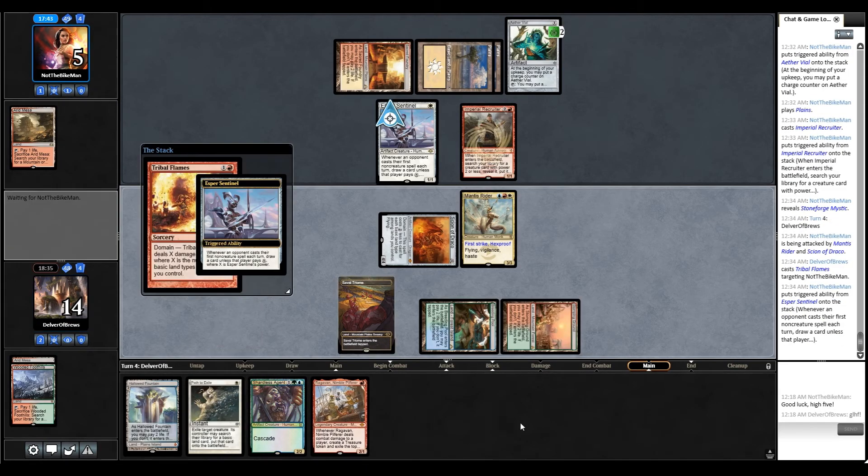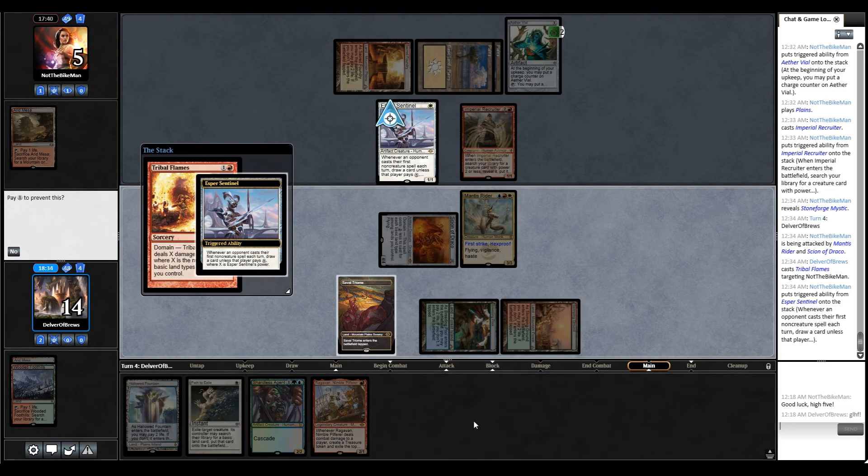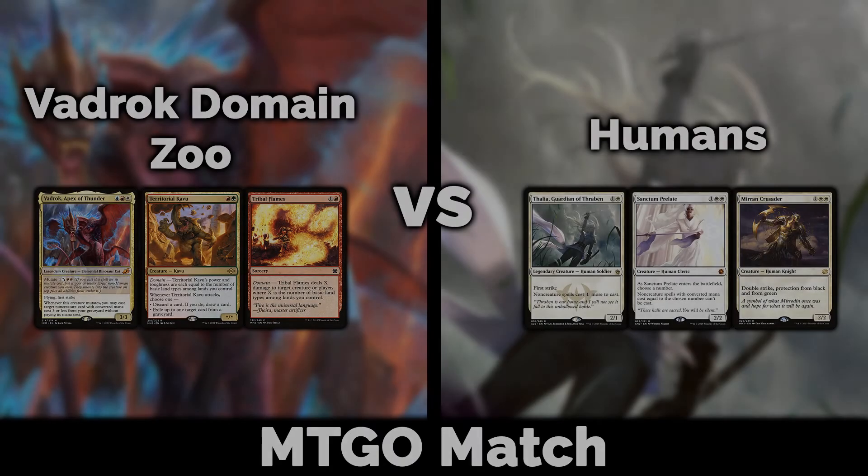Alright, there we go — GG! Let's just pretend we didn't see game two, because that's not how you're supposed to play Magic in general. Focus on games one and three. We took out humans, which was great. Humans is another aggro deck that can go wide and be taxing — this one had a Death and Taxes style to it, pretty much mono-white with some red support. We still got through, still beat them. Vadrok Domain Zoo is just brutal, always putting on the pressure. It's always nice to see an aggro deck playing on its heels when you have your own aggro deck.